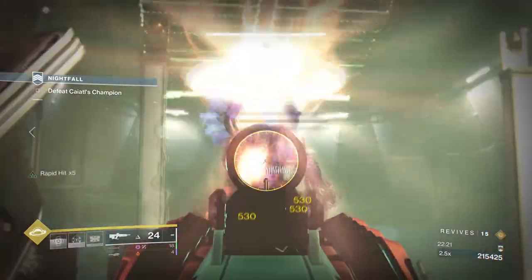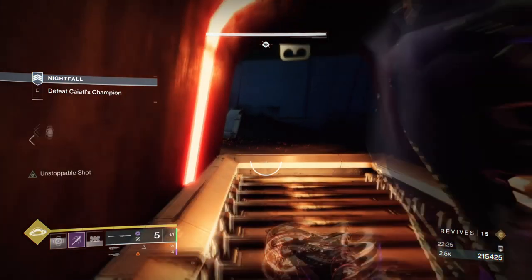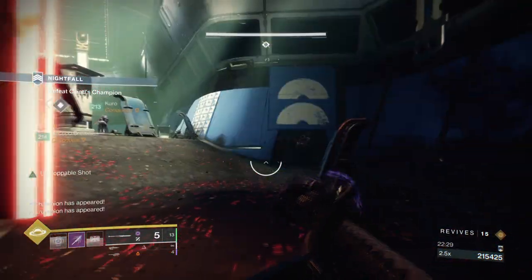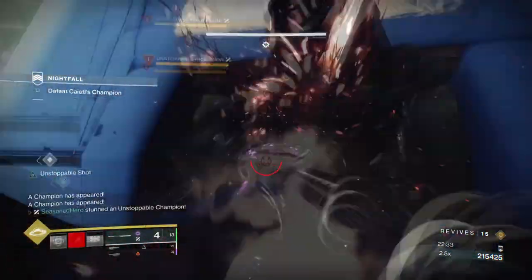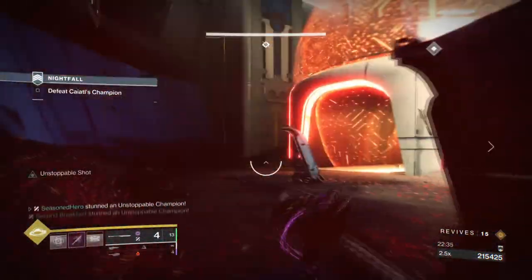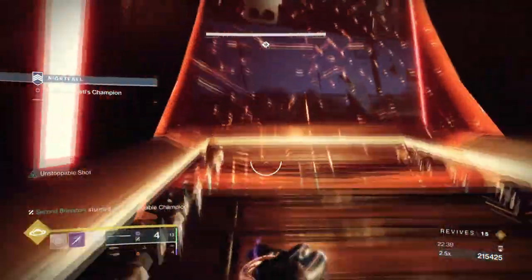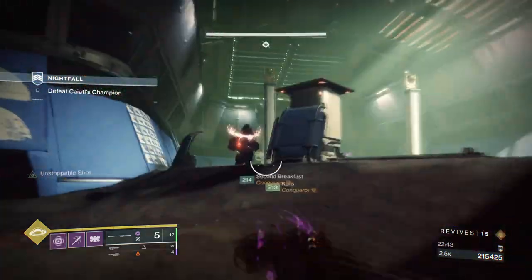A quick summary of what we covered: shields are important and you want to invest in them as much as you can. Don't use your melee all the time — use it only when the opportunity is available. Focus on shields and then reload speed as your main stats. Unstoppable Force and Impulse Amplifier are the key to a perfect roll. And lastly, make sure you try out other perk combos with your build, as you can pull off some crazy results when done correctly.